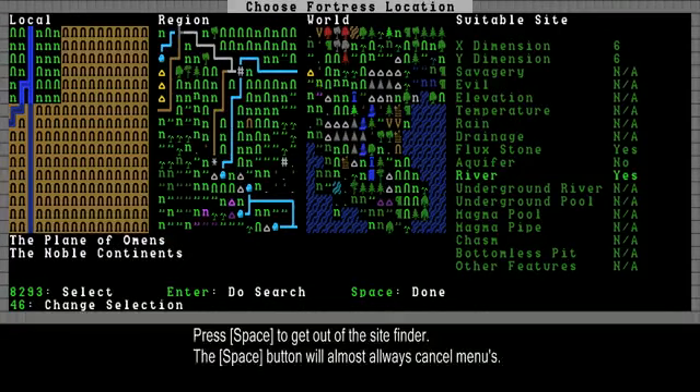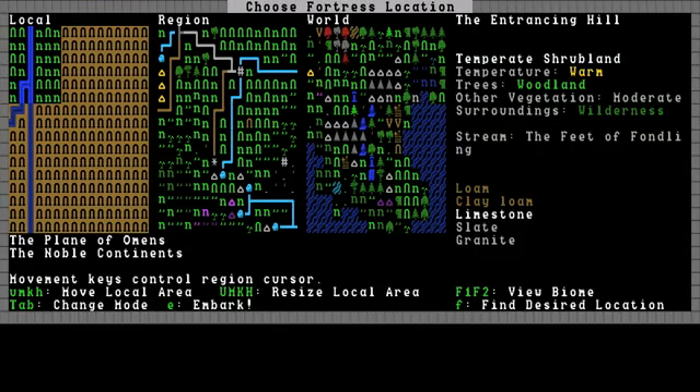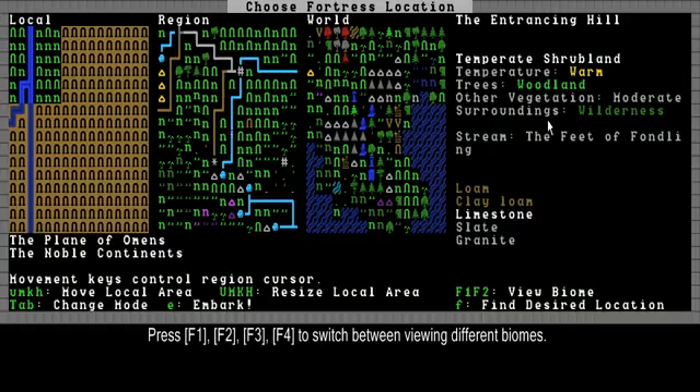The game found this place. Let's look at that — press space to enter the site finder. What do we have here? The Entrancing Hill. It has limestone. Let me explain what the place actually has. This is the type of biome. The temperature here is warm. There is woodland, so a lot of trees. Vegetation is moderate. The surroundings is just wilderness, which sounds awful but it's green, so it's not that bad.